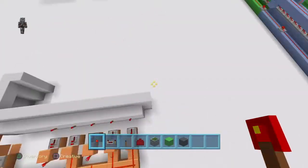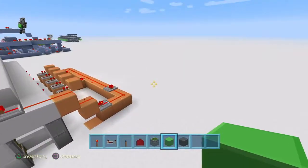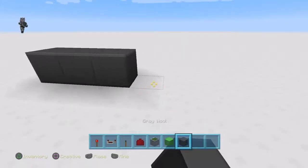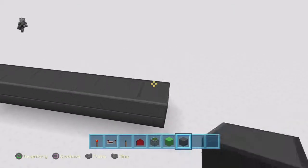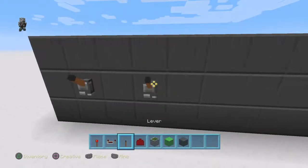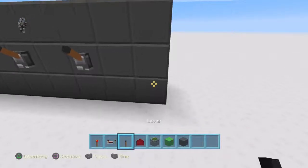Let's get straight into it and build this right over here. First thing you want to do is set up your wool for your levers. I'm going to set the system up for five levers — you can do this however wide you want depending on how many levers you want. You want to build this three high and you can place your levers in between each one like this.